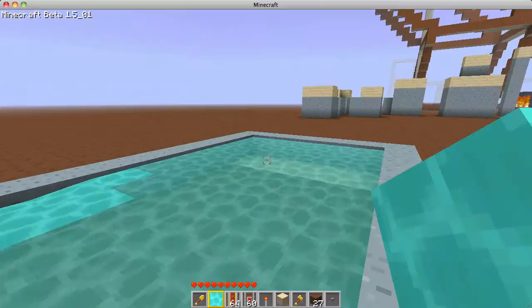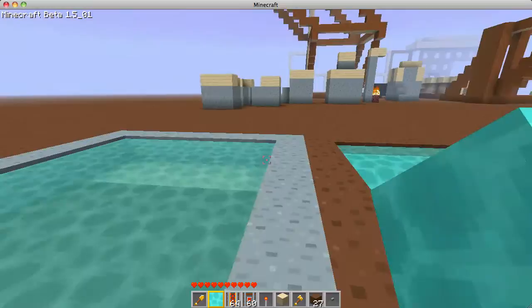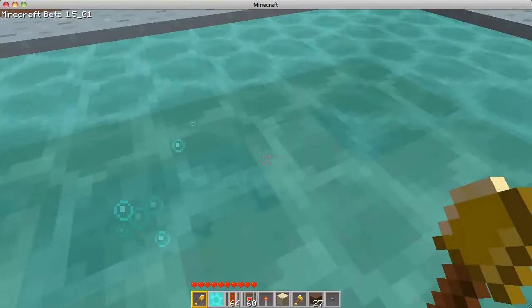If you just place water on two sides, then the rest of the pool will fill up. Just a helpful hint. And if you get rid of the dirt now, the water will stay still and you've got yourself a pool.